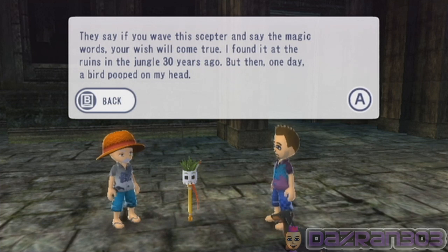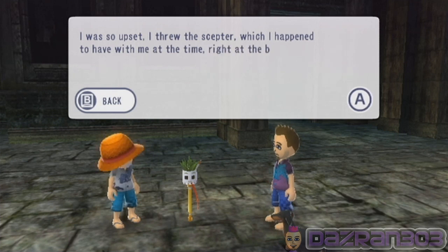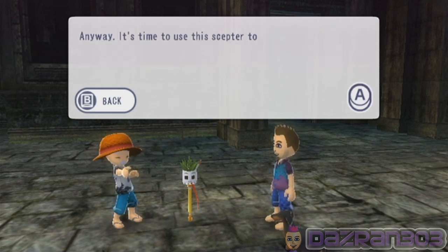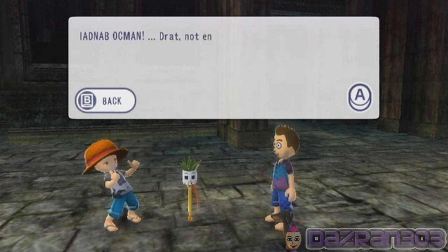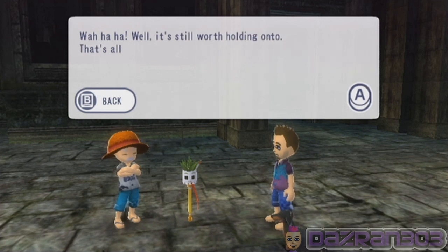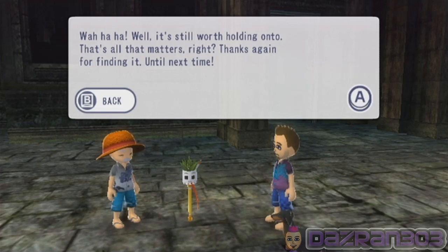But then one day a bird pooped on my head. I was so upset I threw the scepter - which I happened to have with me at the time - right at the bird. Of course I missed and I had no idea where the scepter landed. Anyway, it's time to use the scepter to cast a spell. Let's see, what were the magic words again? That's right - Adnab Achman! Drat, not enough magic power. Well, it's still worth holding on to. Thanks again for finding it - until next time.